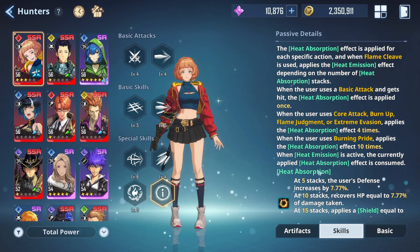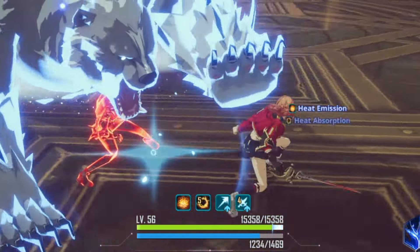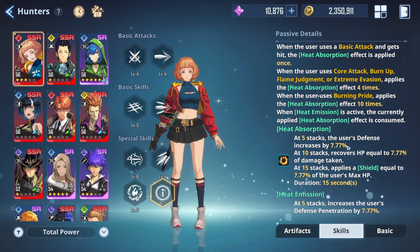To fully understand how Emma works, we have to look at her two passive abilities: Heat Absorption and Heat Emission. Heat Emission gets triggered by using her basic skill Flame Cleave while Heat Absorption is active. Heat Absorption can stack up to 15 stacks, increasing her defense by 7.7%, recovering HP by 7.7%, and at 15 stacks applying a shield worth 7.7% of the user's max HP.